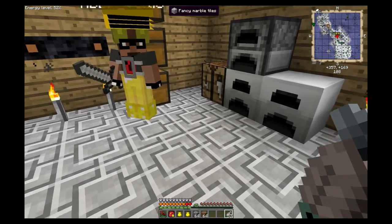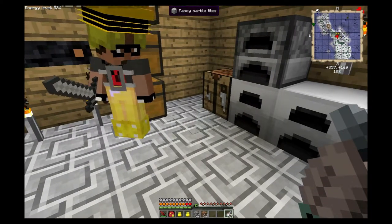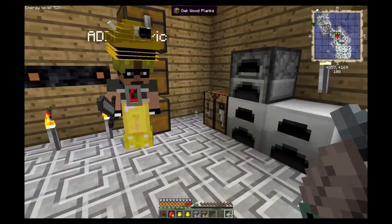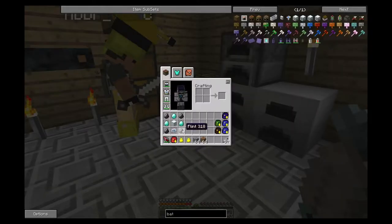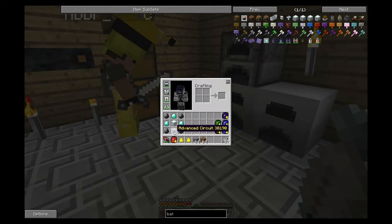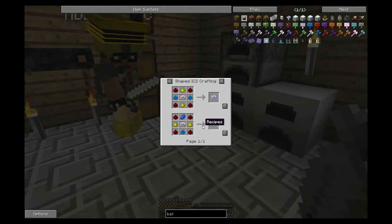We've got our stuff. The macerators take an advanced circuit, so we're going to make one. A handy NEI tip: if you hover over anything in your inventory and hit the R button for recipe, it pops up and shows you what it is. An advanced circuit is simply a regular circuit wrapped around glowstone, lapis, and redstone.